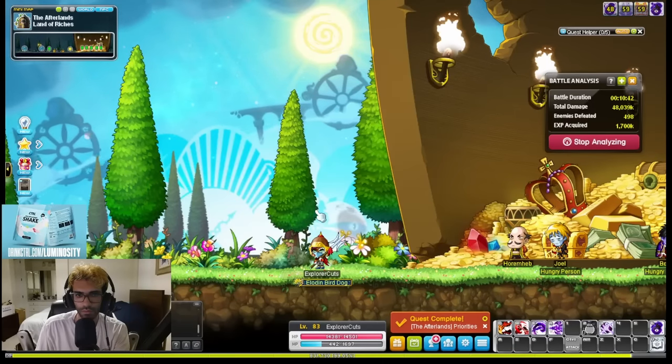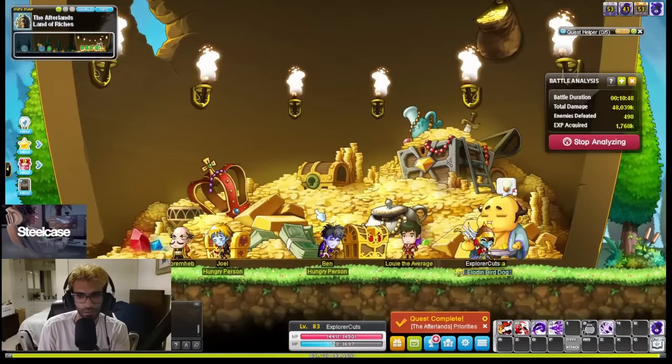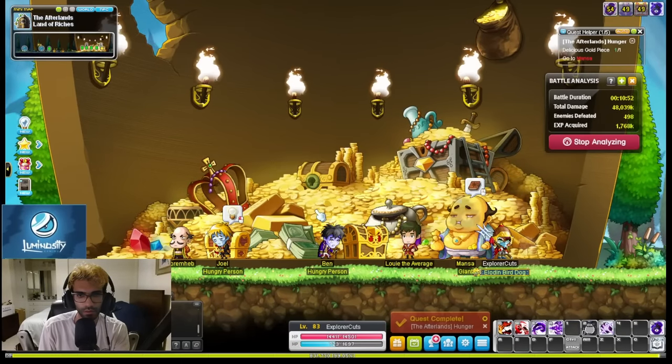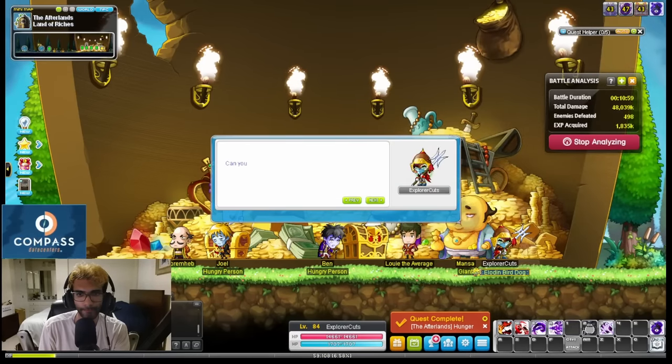From levels 75 to 85, if you're on your main, I would recommend doing Afterlands. Not only will it provide you with better EXP on a fresh account, but you'll avoid the crowd and obtain 31 attack and 20 main stat worth of gear. Personally, I'm going to be doing this on my main when Reboot 2 launches. Make sure you are using a guide when you're doing this, otherwise what would normally take 40 minutes will end up taking 4 hours. I'll put a link in the description below.